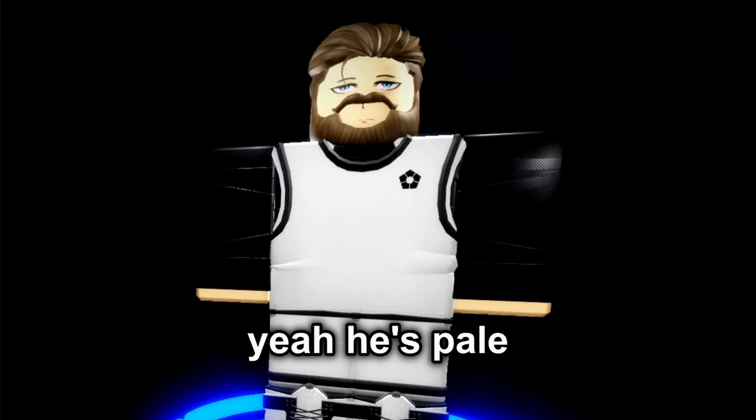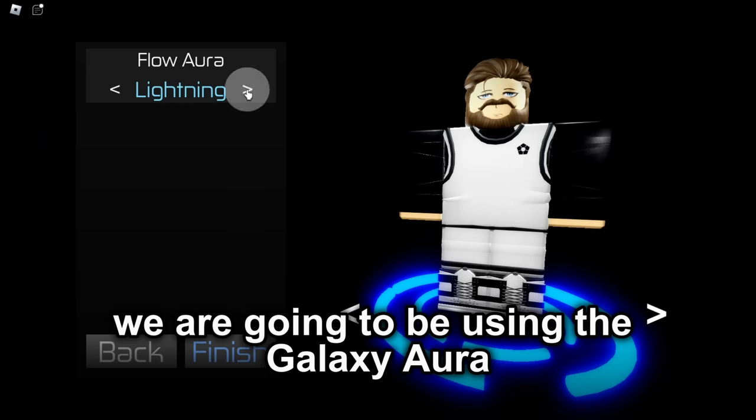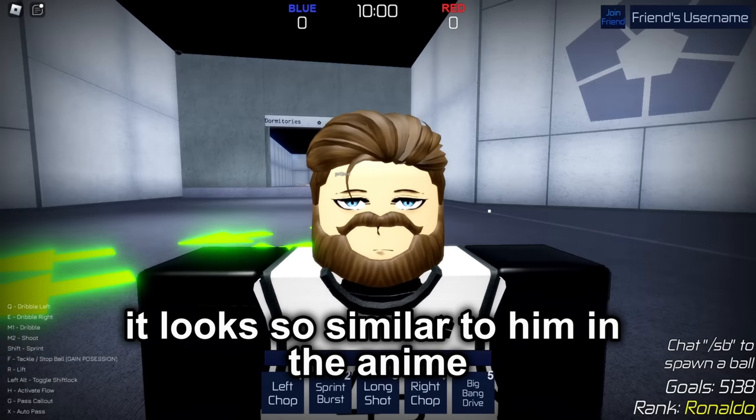And for his skin color, yeah, he's pale. And for the uniform, he is in the World 5 series, so it's white. And for his flow slash aura, we are going to be using the galaxy aura because galaxy aura suits him the most. And there we have it — Adam Blake. It looks so similar to him in the anime.